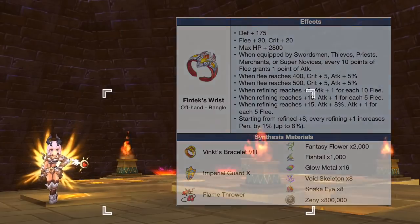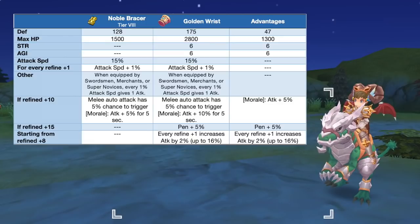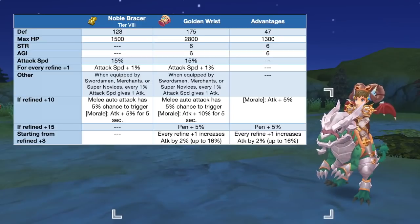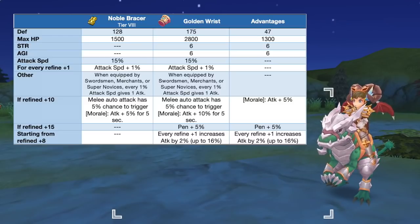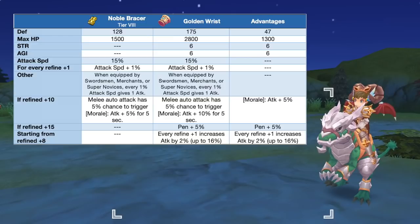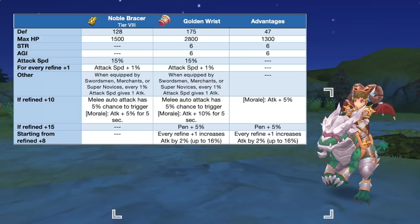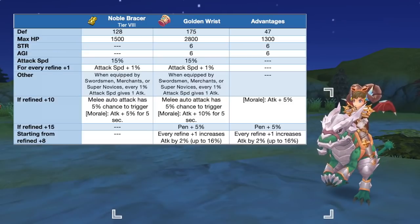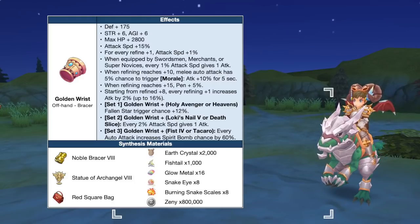Here are the needed materials for synthesizing Fintech's Wrist. Up next we have the Golden Wrist, which is the synthesis of Noble Bracer. This significantly boosts melee attack and attack speed, which is also good for the auto attack build of melee jobs. In comparison to a tier 8 Noble Bracer, the Golden Wrist will grant extra plus 47 DEF, plus 1300 max HP, plus 6 STR, and plus 6 AGI. The effect of Morale at plus 10 refinement is also increased from 5% to 10% attack. Refining it to plus 15 is ideal since it will grant a total of 5% PEN, 30% attack speed, and up to 26% attack when the Morale effect is triggered.